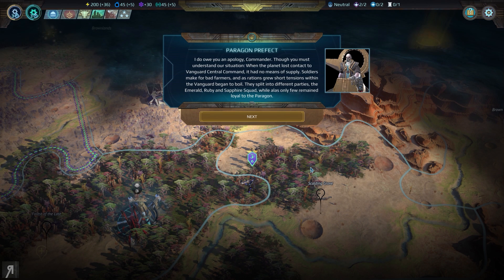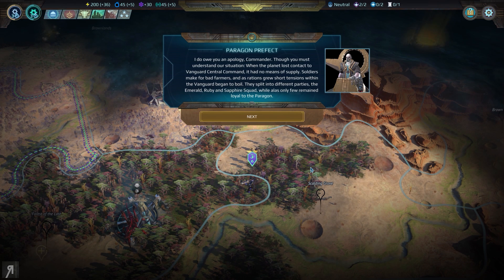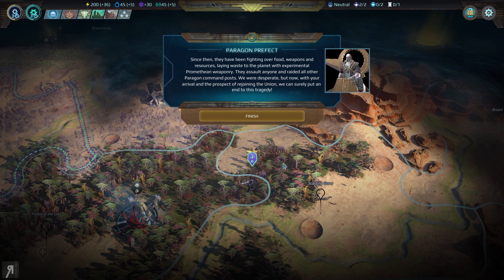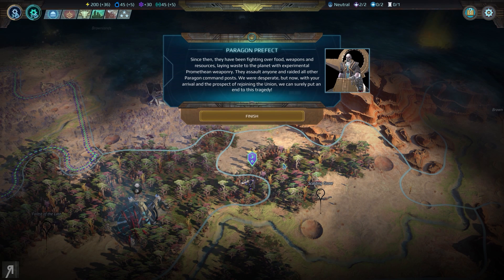I do owe you an apology, Commander, though you must understand our situation. When the planet lost contact to Vanguard Central Command, it had no means of supply. Soldiers make for bad farmers, and as rations grew short, tensions with the Vanguard began to boil. They split into different parties — the Emerald, Ruby, and Sapphire Squad — while only a few remained loyal to the Paragon. Since then they have been fighting over food, weapons, and resources, laying waste to the planet with experimental Promethean weaponry. They assault anyone and raided all other Paragon command posts.